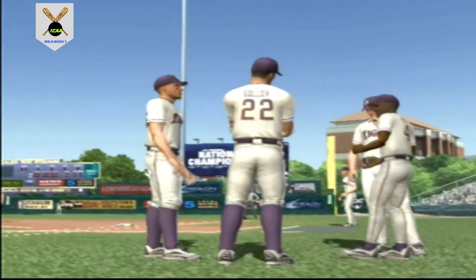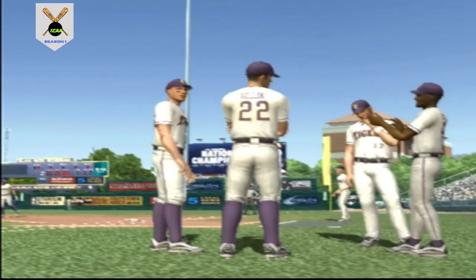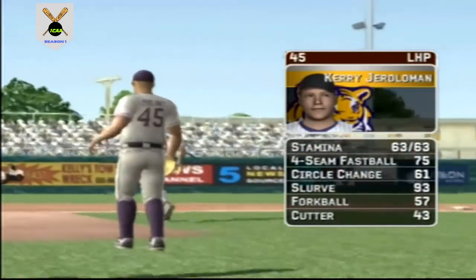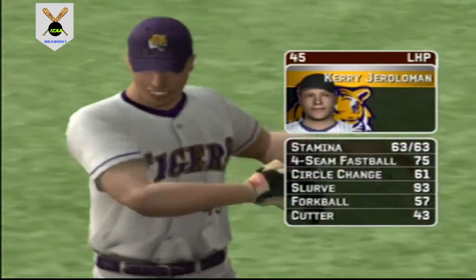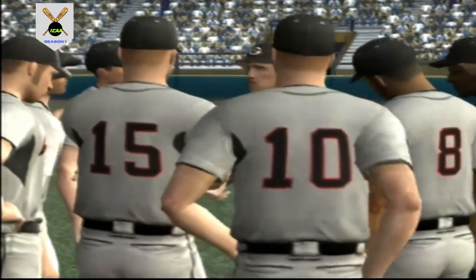For baseball here with EA Sports. Hello everybody and welcome to Baton Rouge in Alex Box Stadium. The senior is the starter today. His pitch list consists of a four-seam fastball, a circle change, a slurve, a forkball variety of the sinking fastball, and a cut fastball.